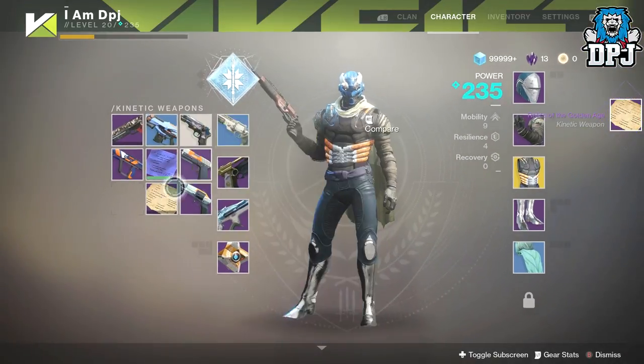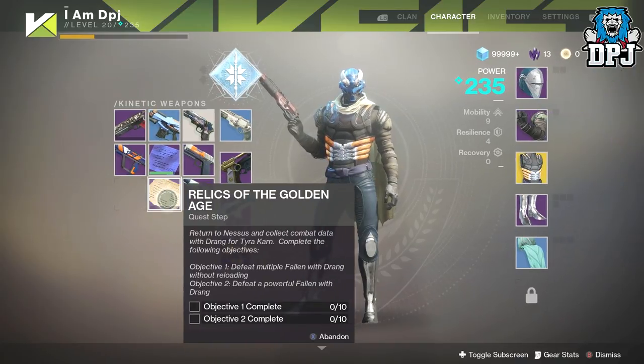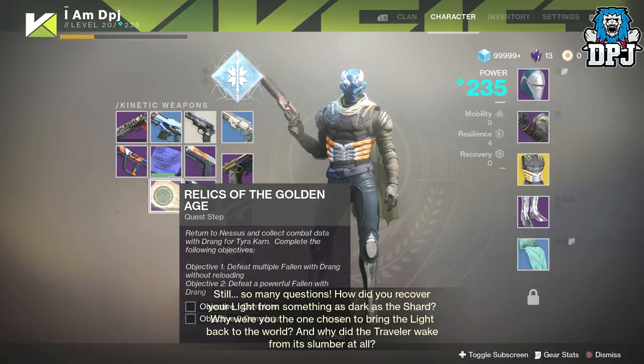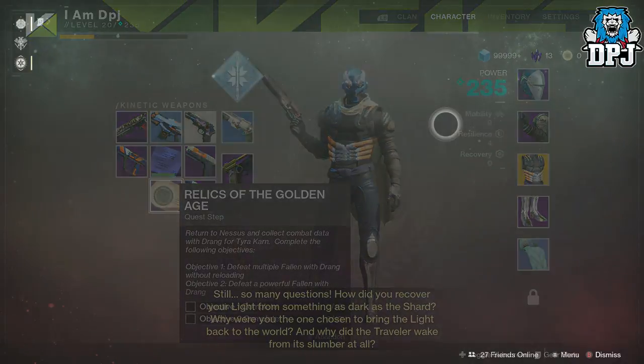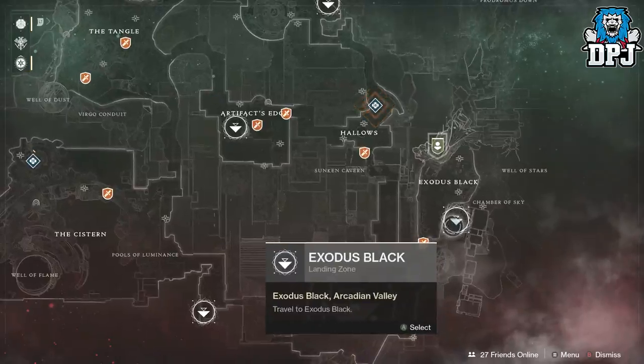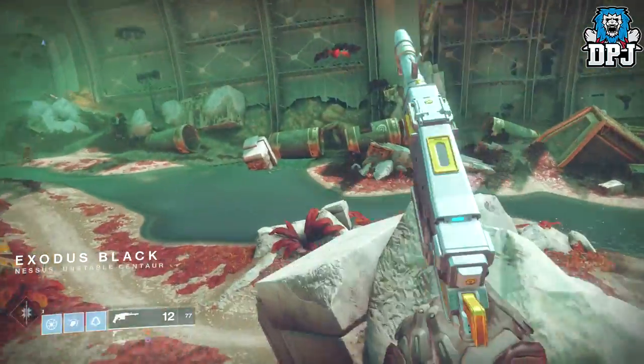Upon speaking to Tyra Karn, you receive your next part of this quest. Here you have to use the Drang to defeat multiple fallen enemies without reloading on Nessus — specifically you have to defeat 3 enemies without reloading. You then have to defeat yellow bar fallen enemies on Nessus, and here you have to defeat 10. The fastest way to do this is to spawn onto Nessus and head to a lost sector.